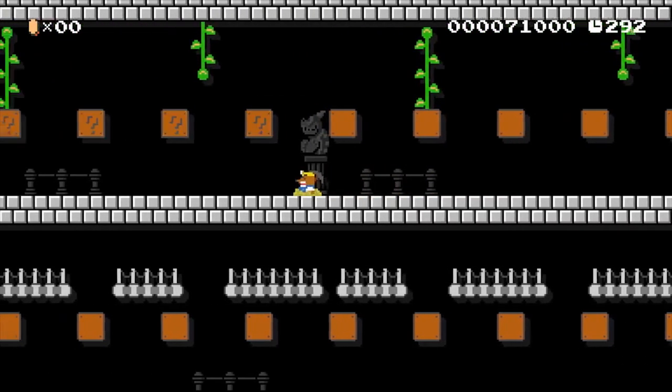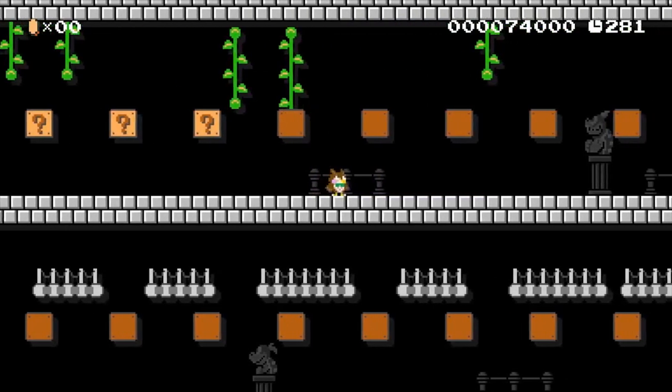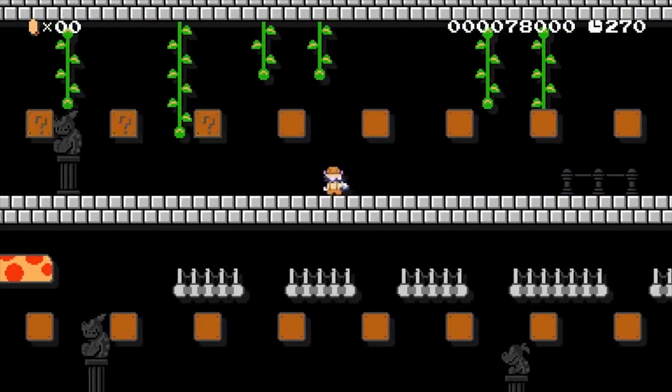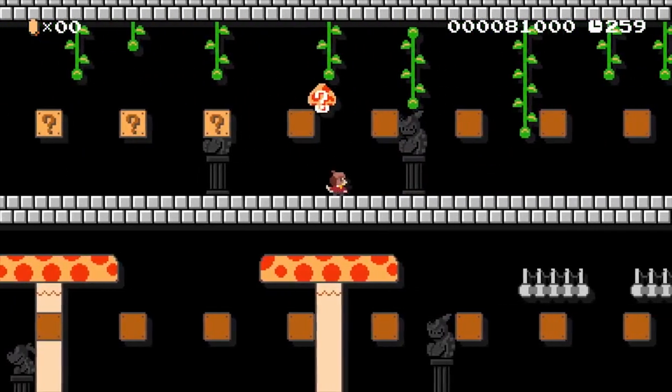A lot of the ROM hacks we see nowadays have changed the sprites of enemies and given them a different look. You could even have a Splatoon theme — that'd be really good. The possibilities are really endless.